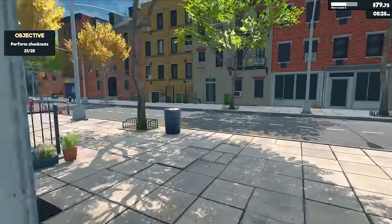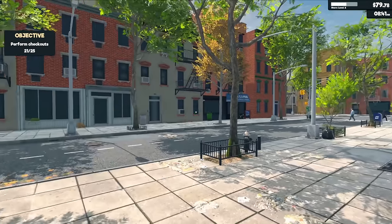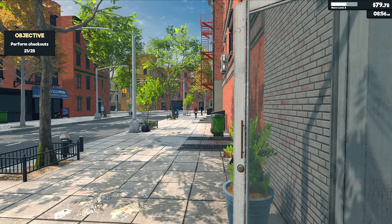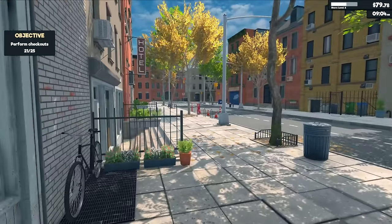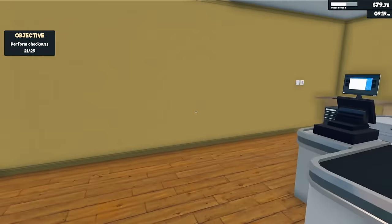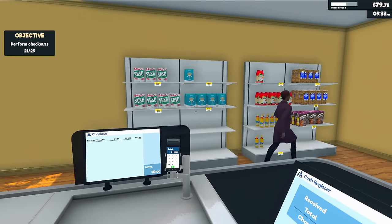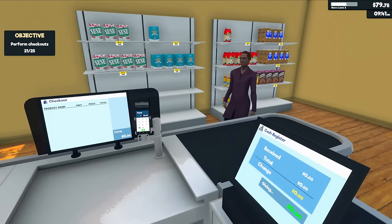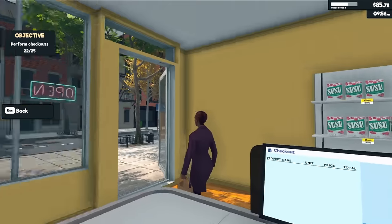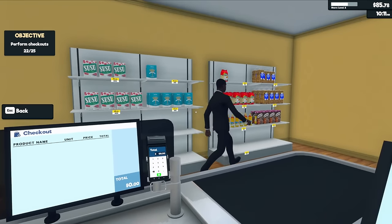Nobody is here — everyone wakes up late on day two apparently. I'll stand in the doorway. It's going to take an hour apparently. Our first customer finally arrives after 9 AM. Day two — nobody shows up to shop! Welcome to the new Supermarket Simulator where no one actually shops. Four dollars change — one, two, three, four. Now that the first person is here, that will hopefully open the floodgates.